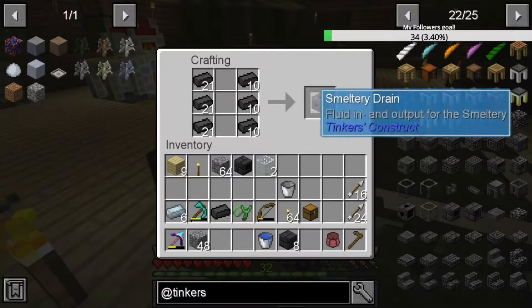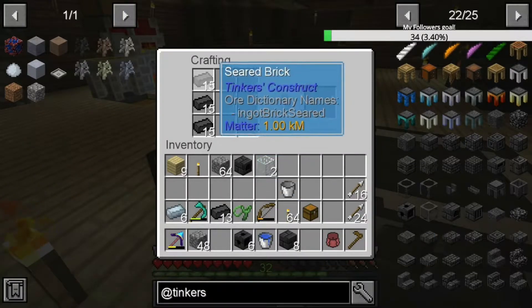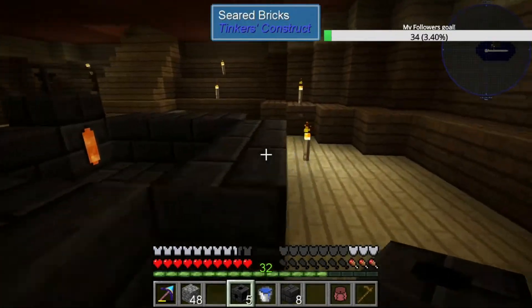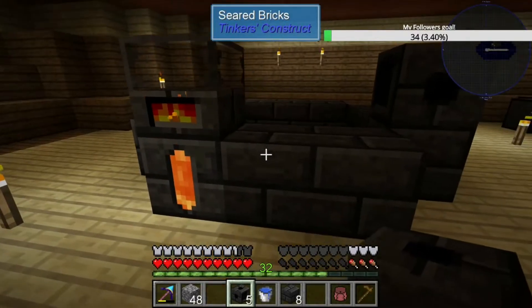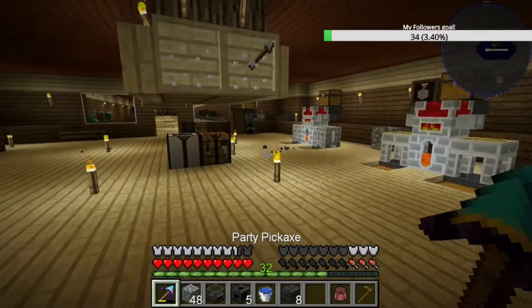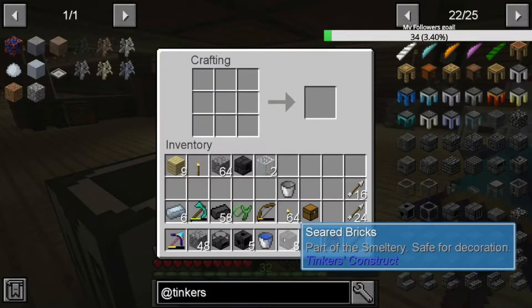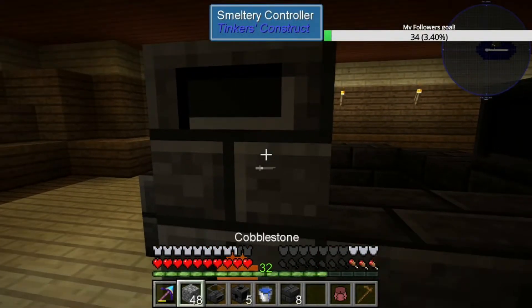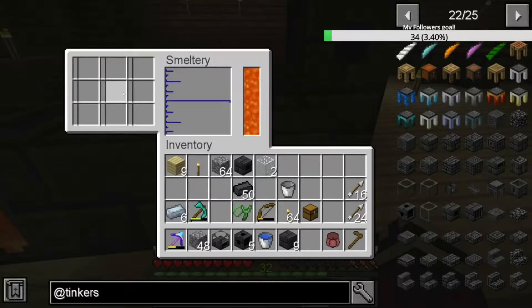Not going to need that much obviously, but we'll take six for now because I'd like to put our exports there. See, the melter - yeah, melter's too small. We don't want the melter, we definitely don't want the melter. We want the smeltery controller because the controller can store more. I think we need it on the smaller block down here. There we go, yeah, so now we can store more. That's going to be heaps better.